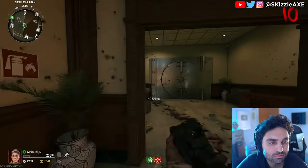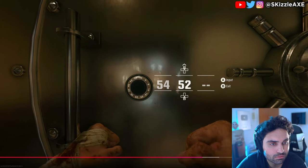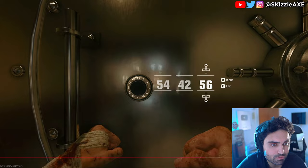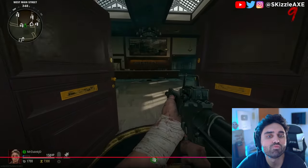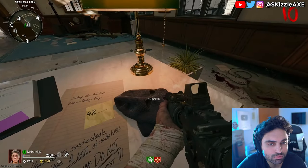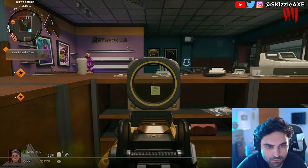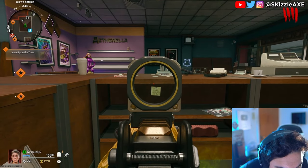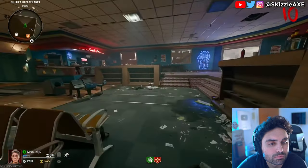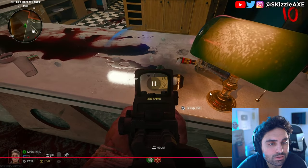When it comes to Liberty Falls, you need to complete a side easter egg to unlock a bank vault found within the Savings and Loan building. To get the correct bank vault code you need to find three post-it notes around the map in order. The first is directly opposite the bank vault on a table with a yellow sticky note. The second is in Ollie's Comics behind the main counter — climb over and crouch to see it. The third is in Fuller's Liberty Lanes — shoot a bucket at the counter to reveal the post-it note with the third part of your six-digit code.